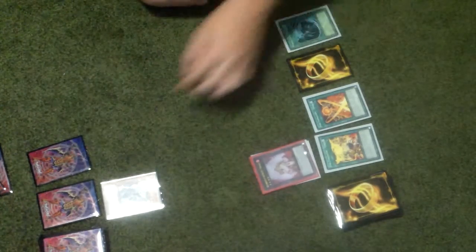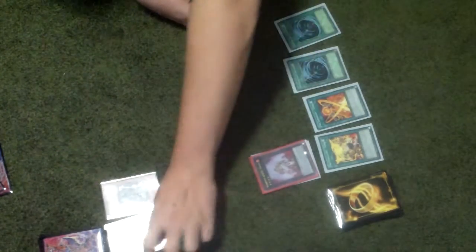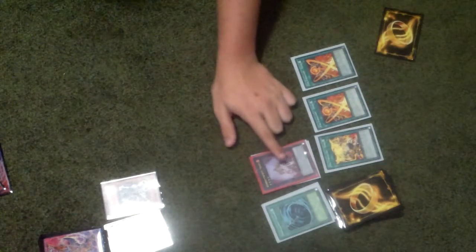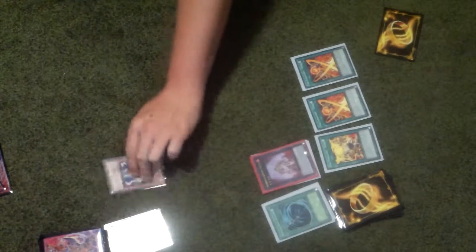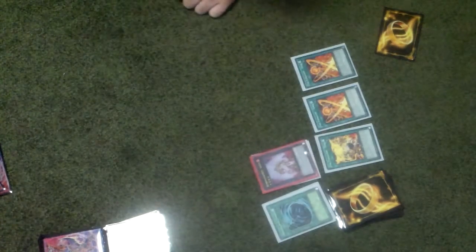Alright, play MST to back row, and then MST to back row. That's destroyed. And then play another Tensu. Attack with 2500, minus 600. And then LBC, end their turn.